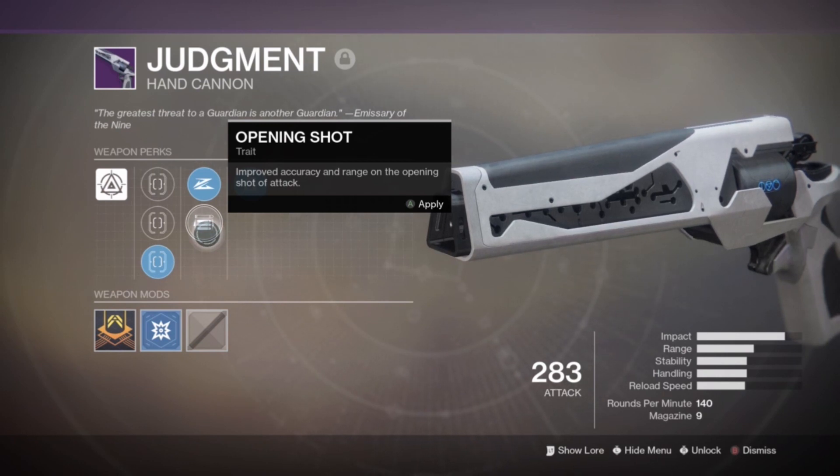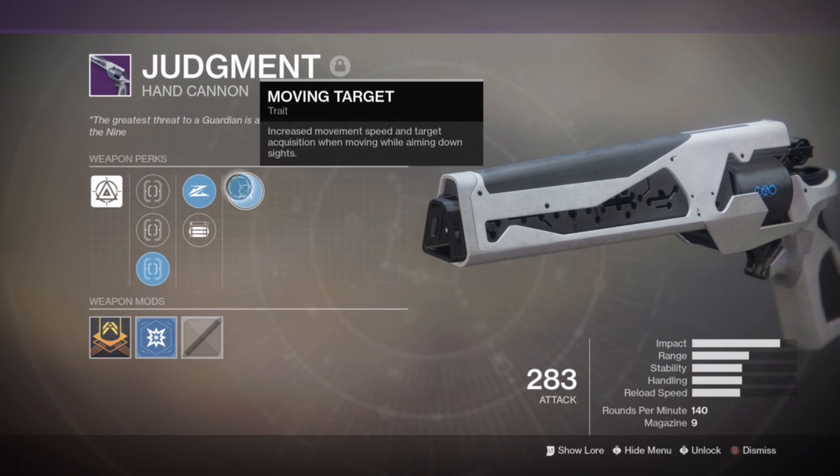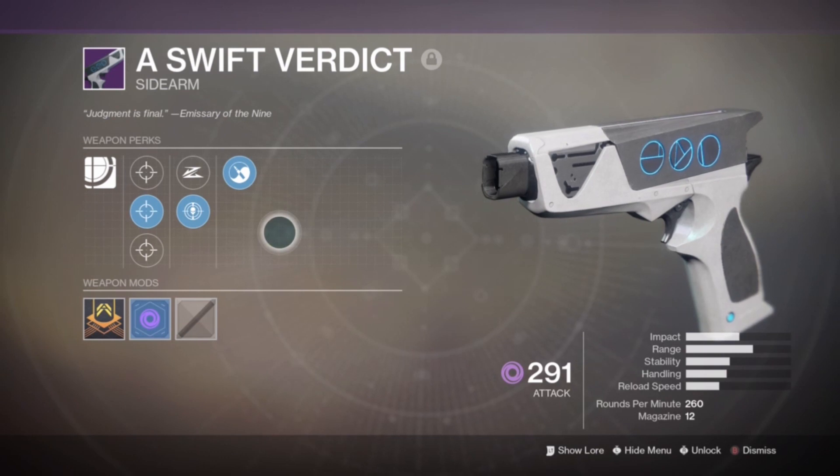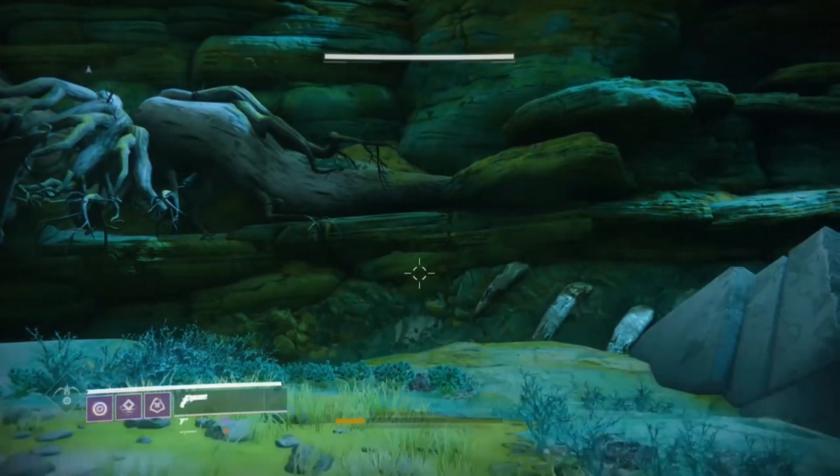Then there's Moving Target, which increases movement speed and target acquisition when moving while aiming down the sights — really nice because a lot of people move side to side when trying to shoot their opponent or get into a 1v1 fight. Next, let's move to the sidearm.